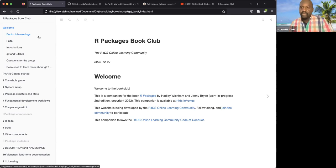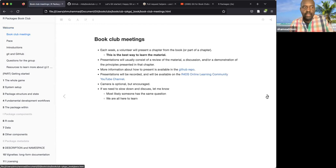Today is supposed to be a little intro for those not familiar with how the book club works in R4DS, and how we're going to go through everything. The way the book club works is basically: any person can volunteer to present a chapter. You just sign up for a chapter you are comfortable with. There's no requirement that everybody must present.